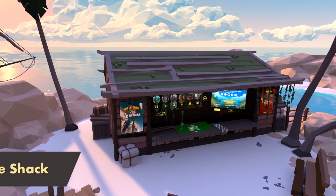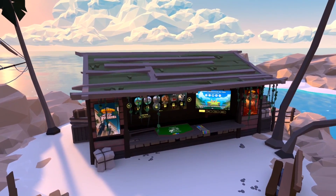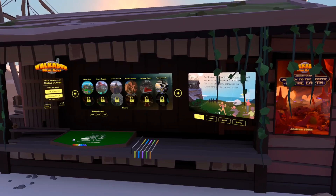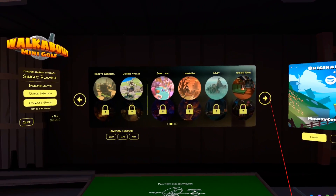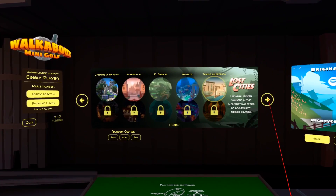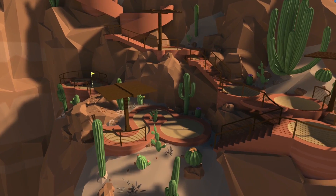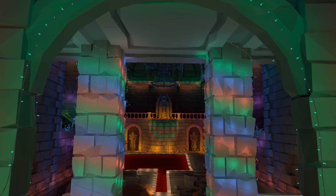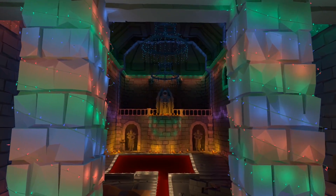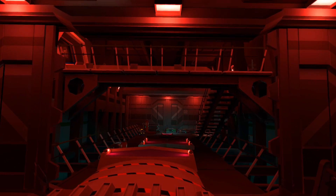Let's start with The Shack. When you first load up, you'll see the home environment known as The Shack, which is home to three main screens. The central of these hosts a list of courses — some available, some locked, and some purchasable DLC. There are currently eight free courses, each with an additional more difficult night-time variant, which is like an entirely new course in itself. These night versions are unlocked by scoring par or better, or by collecting enough lost balls on the easy version.